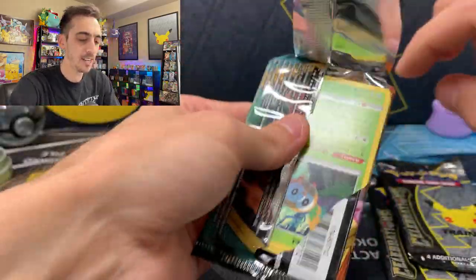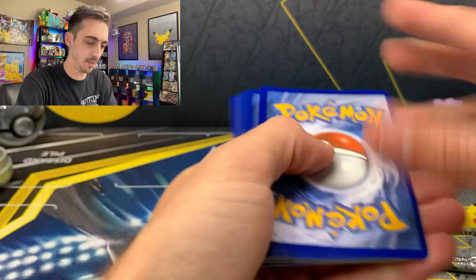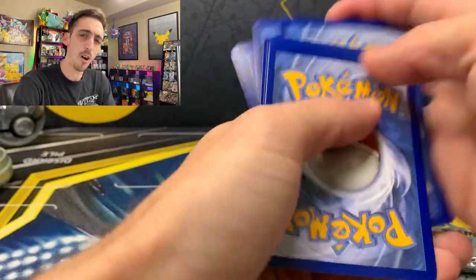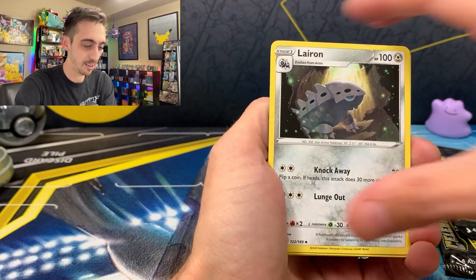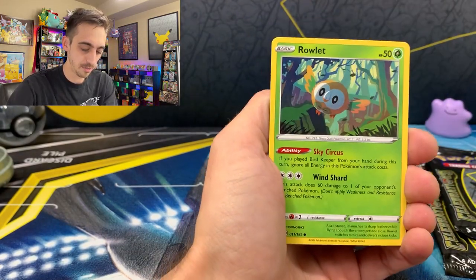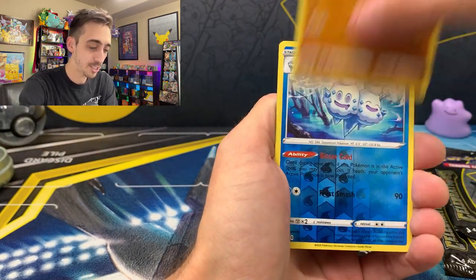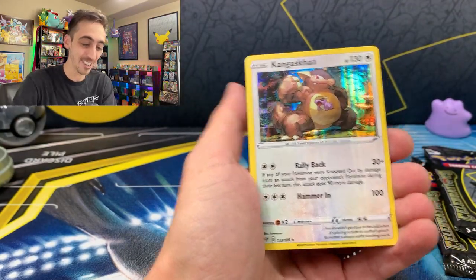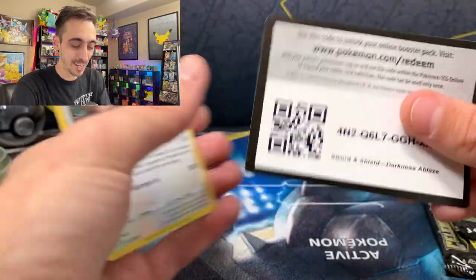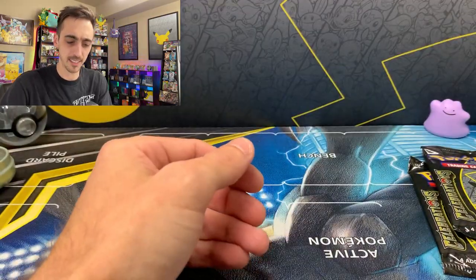Let's see if we can find a Charizard in this one. I've been noticing that the Darkness Ablaze packs have a lot of errors where you can pull a holo from a green code or not pull a holo from a white code. We got Larian, Simasir, Rose Tower, Rowlet, Centrit, Galarian Darumaka, Grimer, Larvitar, Vanillish for our reverse, and a holo Kangaskhan. Green code card and we've got a holo inside — very cool artwork on that holo Kangaskhan too.